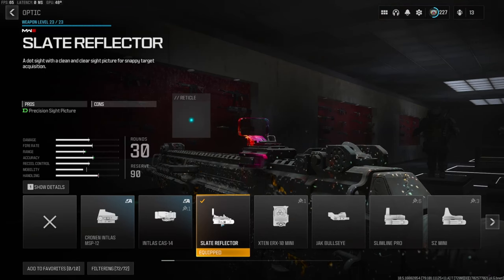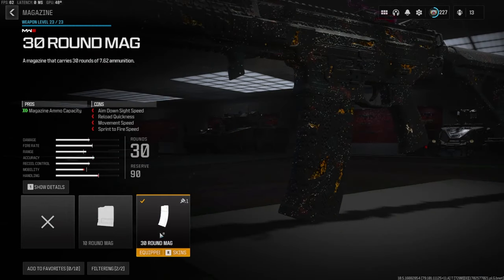Starting us off, I am going with the slate reflector over on the optic. This is personal preference — if you do not like the iron sights I definitely recommend using an optic. It could be anything, it does not have to be exactly what I choose, but on this class setup we are going with the slate reflector.